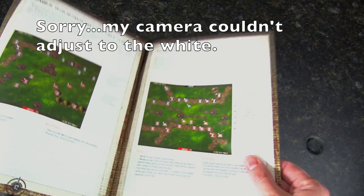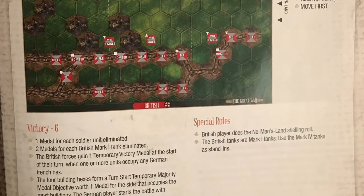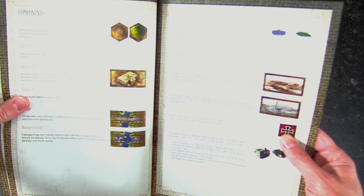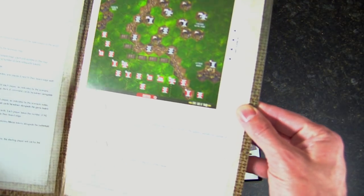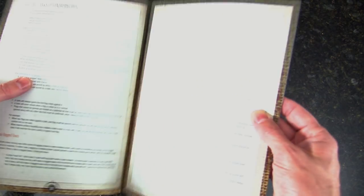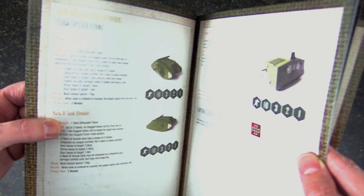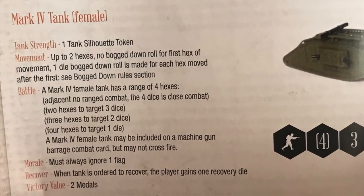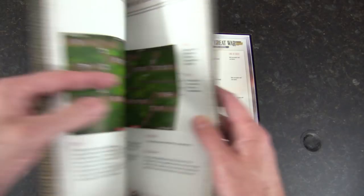All right, pretty thick rulebook here. We've got 43 pages, looks like we're looking at 40 scenarios. You'll have your introduction, and some of the components listed including fortified positions, different terrain tiles. I'm looking for the tanks — there we go, explaining tank movement. We've got a lot of text. I'm working late at night and there's a bit too much glare. The scenarios go from 19 through 40 in this expansion.